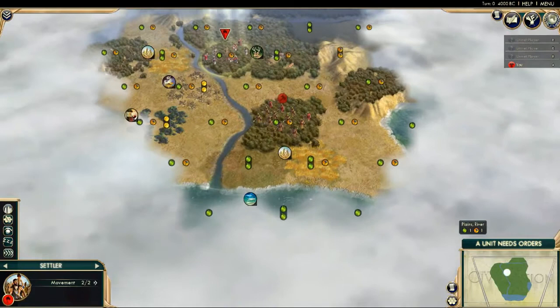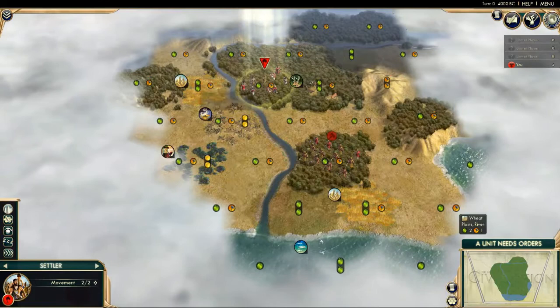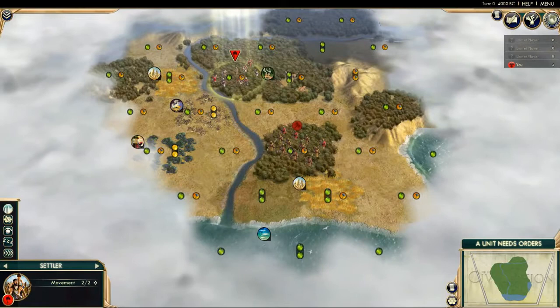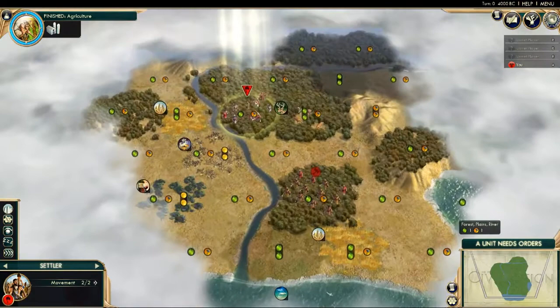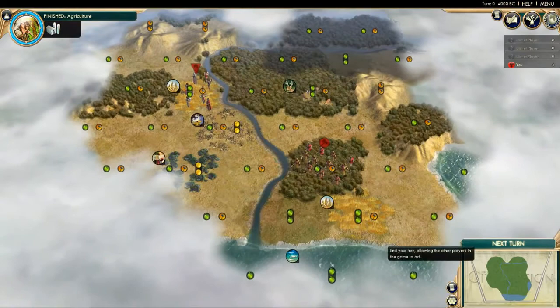Our start here doesn't look particularly awe-inspiring. Near us we have wheat, incense and wine — they're all pretty useful. We also have deer, and you may see the fish here. That's not useful for this settler, because if we settled a city right in place we could only work tiles up to three tiles away from the city. The wheat to the southeast is three tiles away so we could work it, but the fish is four tiles away so we could not. I'm not particularly enthralled with where we've started, so we're going to move over and might settle somewhere over there — this may turn out to be a terrible decision but we genuinely don't know.